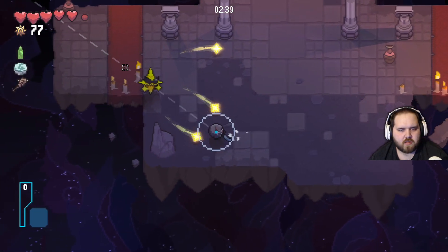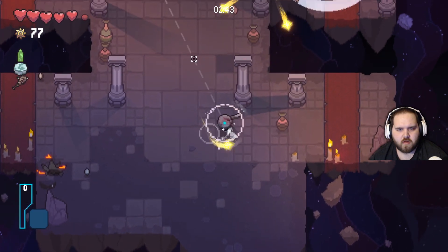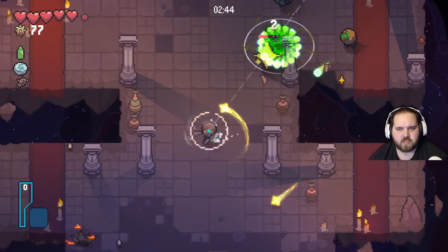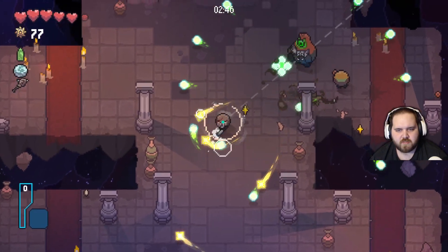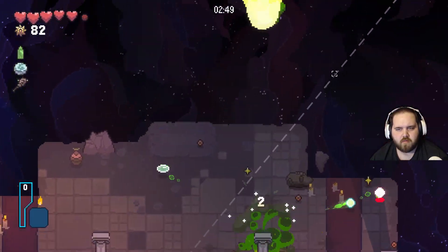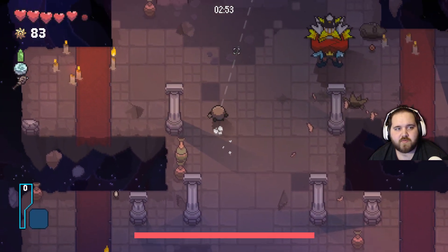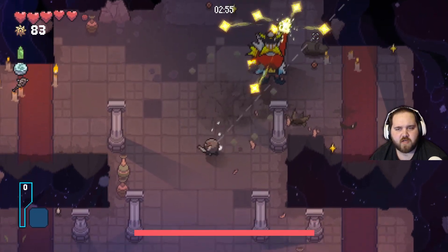All right, we're going to show you a no-hit Stargeant. The biggest part about the no-hit Stargeant is it actually isn't the Stargeant himself — it's the setup to get to him. Because you've got to kill these four guys first, and the homing bullets, if you're not paying attention, can mess your stuff up.